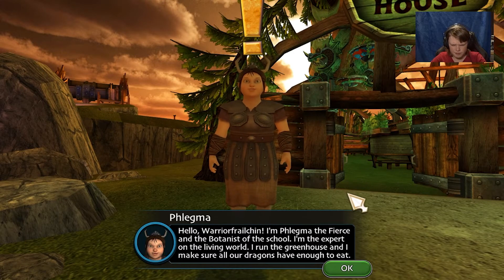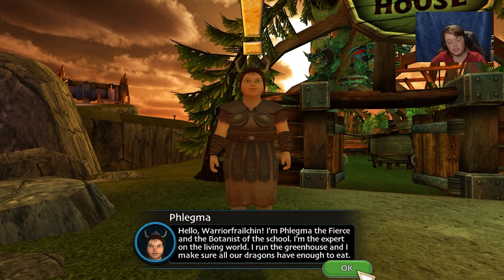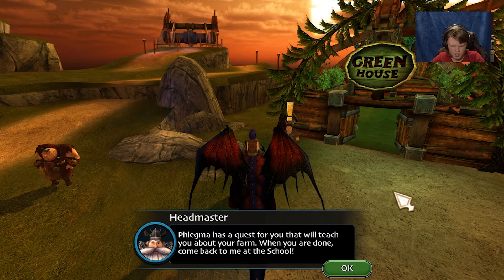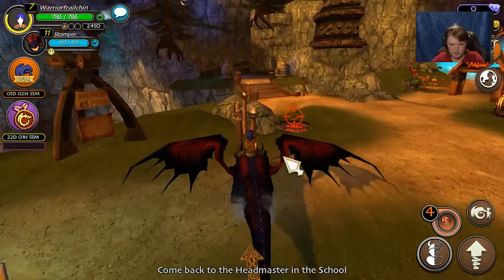Hello! I'm Flegma — Flegma the Fierce — and the botanist of the school. I'm the expert on the living world. I run the greenhouse and make sure all our dragons have enough to eat. Flegma has a quest for you that will teach you about your farm. When you are done, come back to me at the school.